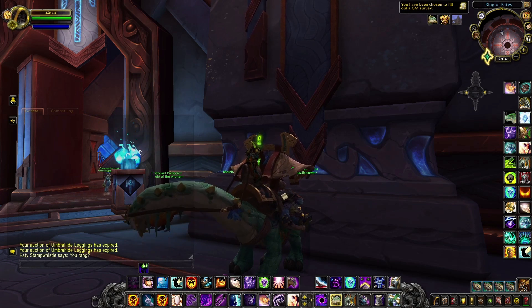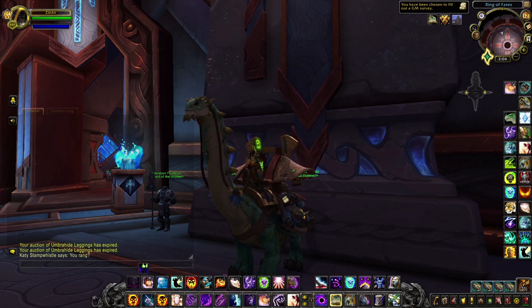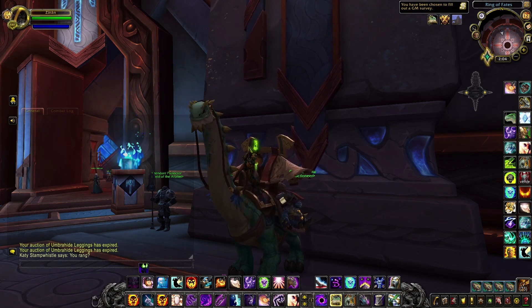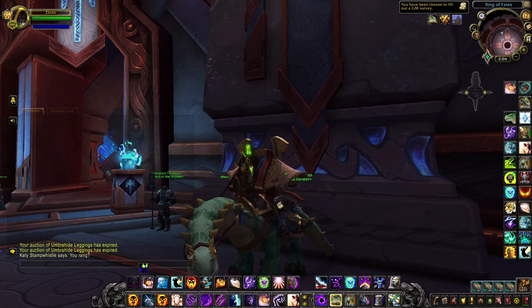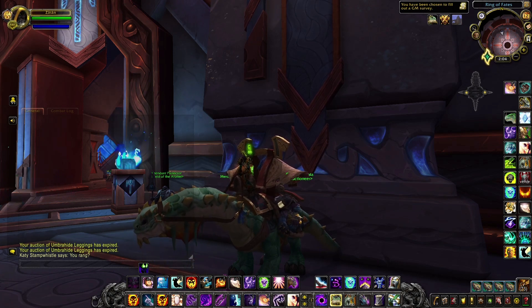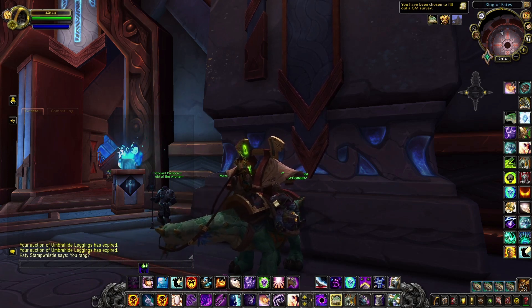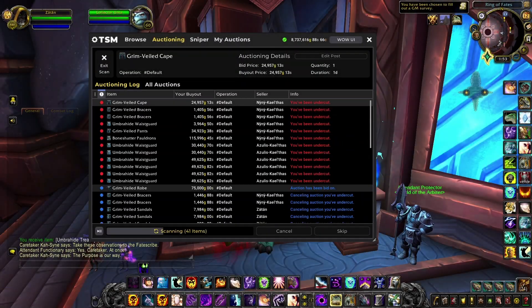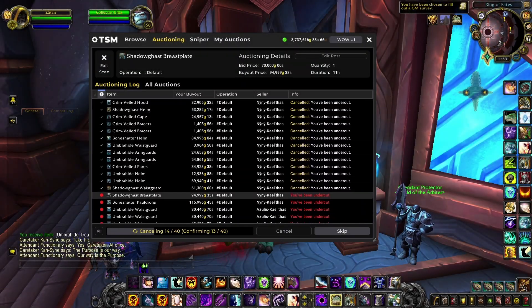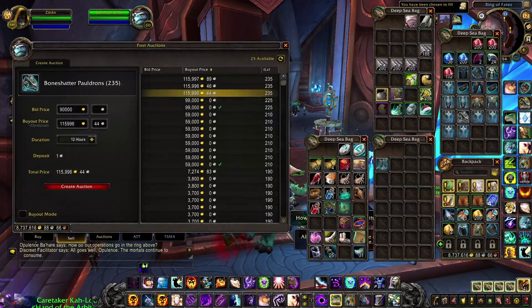Most of you know that some items can be very competitive to sell at the auction house, and if you actually want to make some sales you will have to spend hours undercutting other sellers. This is the case for instance with the legendary items, because there are so many people selling and crafting them, and people will spend a lot of time resetting and undercutting other sellers. So if you actually want to make a sale you have to always be on top and always undercut people.